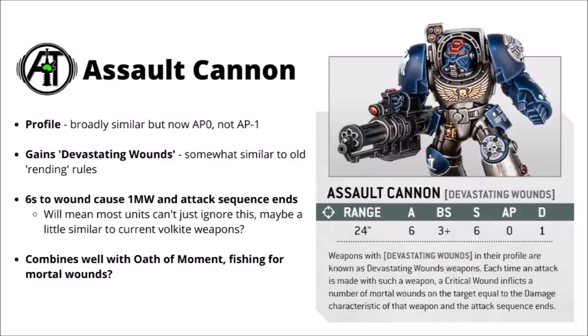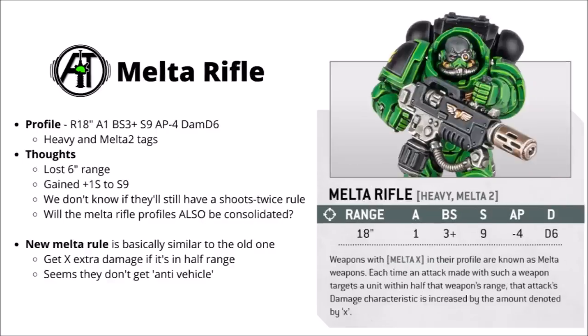Obviously whether it's actually going to be super powerful depends on just how many points it costs. At first glance it does look particularly brutal combined with the Space Marine Oath of the Moment, giving a lot more chance of fishing for those mortal wounds. Next up we've got an Eradicator spotted with a Melter rifle. This one gives us a preview of the Melter rule and also a new profile for this gun. The new Melter rifle is going to be 18-inch range, 1 attack, ballistic skill 3+, strength 9, AP 4, and damage D6. Tags-wise it's got heavy and the Melter 2 tag.